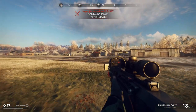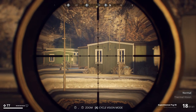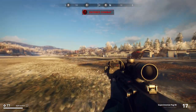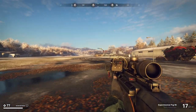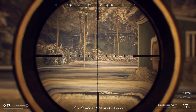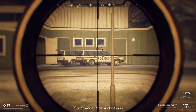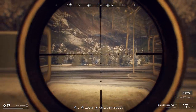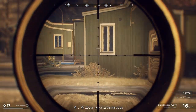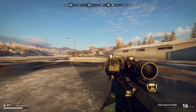I keep the PVG 90 Experimental with a 6x to 12x zoom scope. The highest zoom in the game is 8x to 16x, but the 6x to 12x has the advantage of giving me side vision, making it much easier to aim. I can also use it from closer range for sniping.